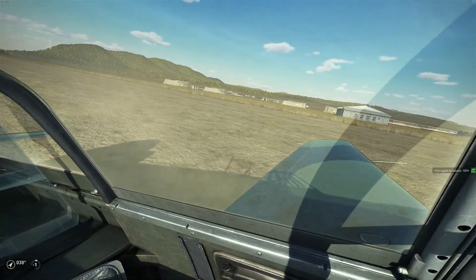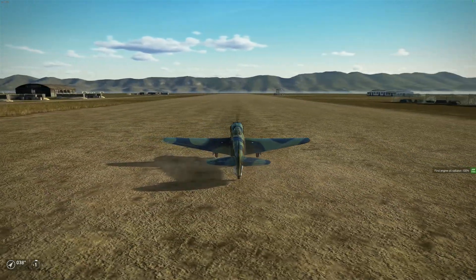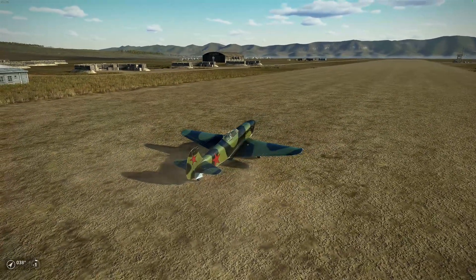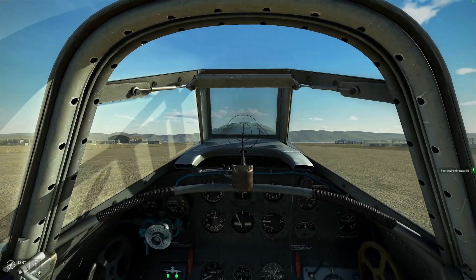Let's look at the external view. No more glitches, except for those black glitches on the ground. But they will disappear as soon as we fly higher than 30 meters of altitude. I'm going to show you.